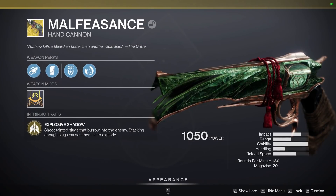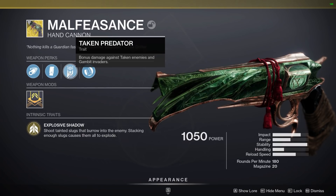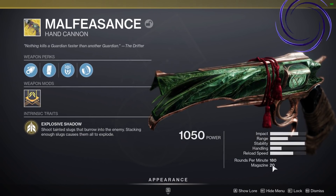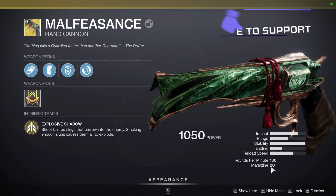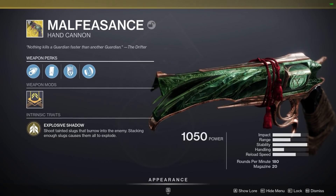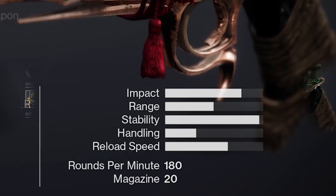Okay guys, today we are looking at the Malfeasance. It's here and it's pretty damn beastly at this point. 180s have been given a kind of secret buff to their damage, doing one more damage than before, so it's not a huge buff but a little bit more damage.